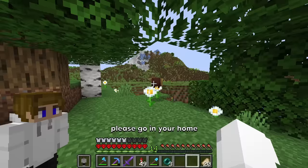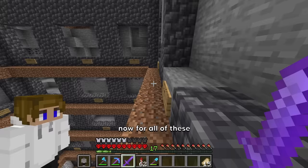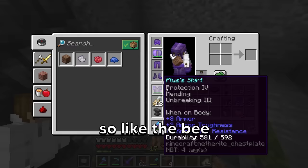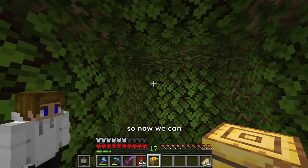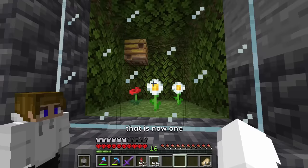Let's start off with the bee. Please go in your home. Well, it went in. Now for all of these cages, we're gonna want to decorate them based on what the animal is. So like the bee, we'll decorate it with some flowers to represent the flower forest. So now we can place down the bee and name him Buzz. That is now 1 out of 68 mobs complete.